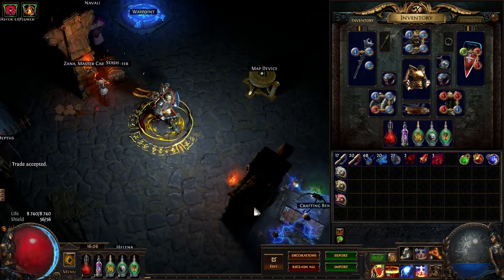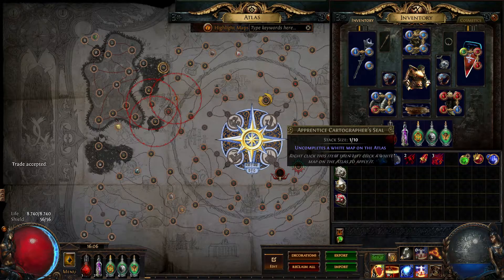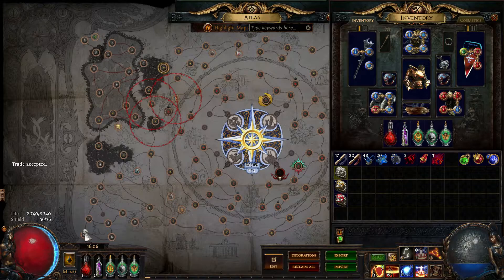To use the seal, open your atlas, right-click on the seal, then left-click on the map.